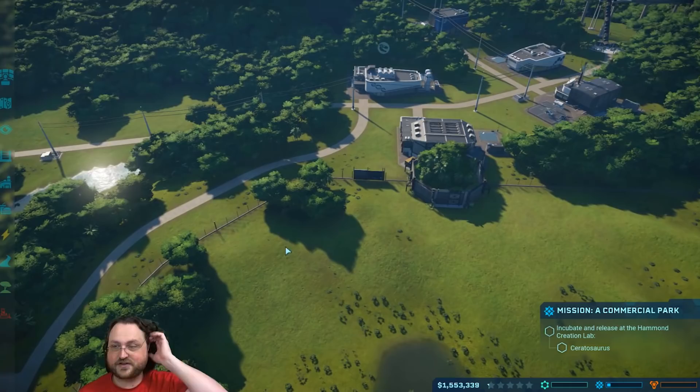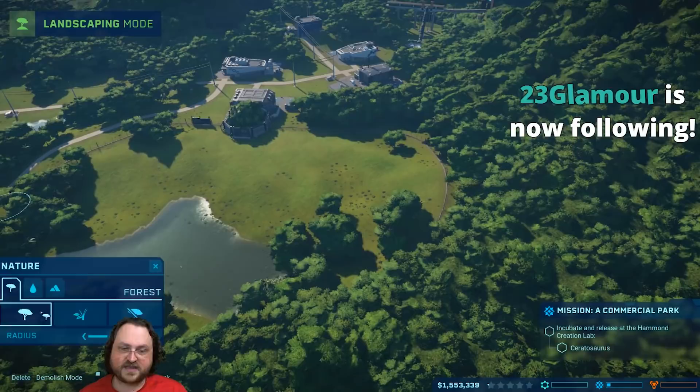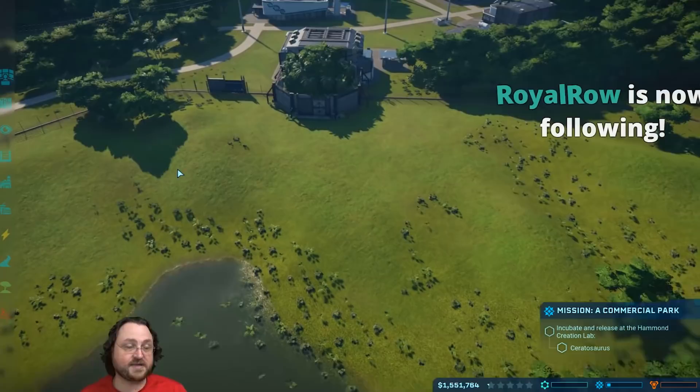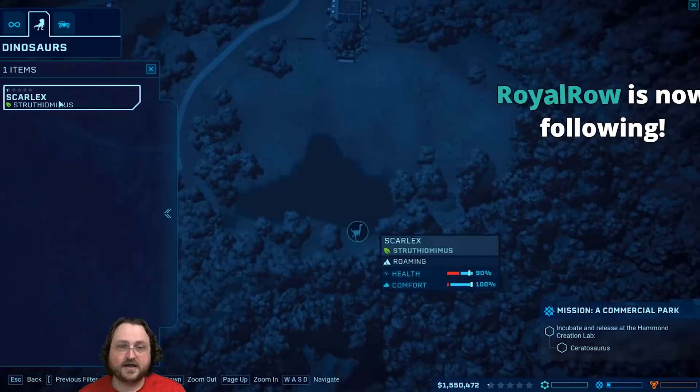There are many things I could do right now - let's look at landscaping tools. We have forest shrubs, and can remove landscapes or add shrubs for flavor. You can terraform quite a bit: add water, remove water, raise and lower terrain, flatten terrain. This is good because the dinosaurs all have different landscape preferences. If we find Scarlex over here, who's going to have a long and happy life, we can see how this dinosaur feels about things.